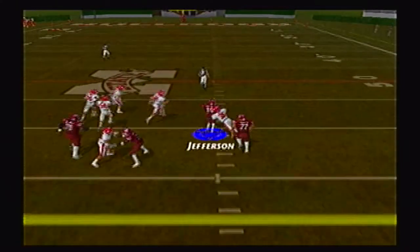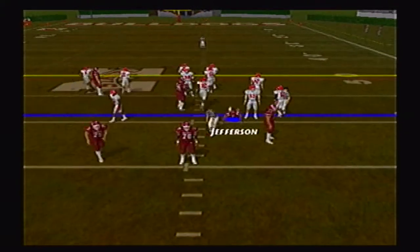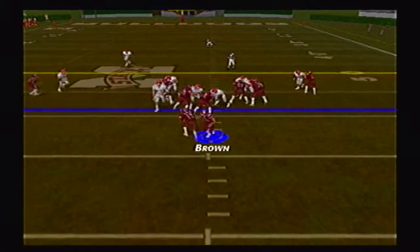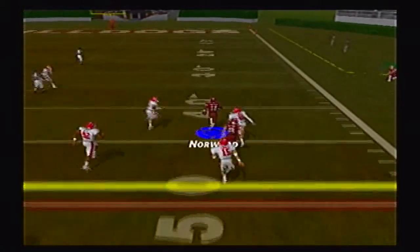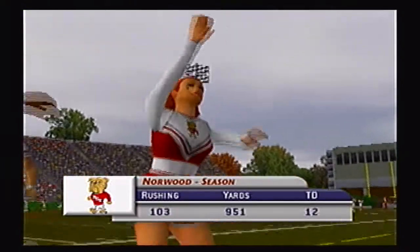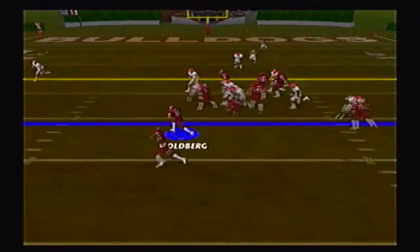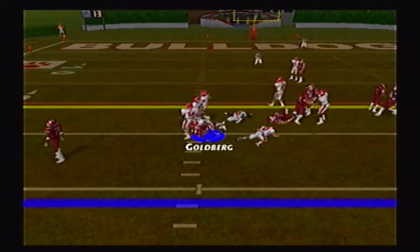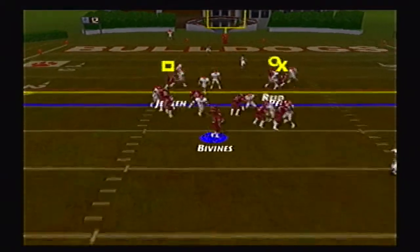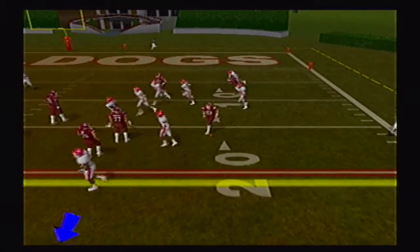Jose Jefferson gets an option carry, breaks a tackle, down to the 41 yard line — a nice carry for the sophomore wide receiver. True freshman walk-on receiver Lee Brown is in the game; he hands it off to Norwood who just breaks loose into the open field down to the 31 — amazing acceleration by Jarius Norwood, now just 49 yards shy of 1,000 on the season. Scott Goldberg comes in at quarterback — wide receivers getting a lot of work at quarterback in the third quarter. Then Ray Ray Bivens is in at quarterback, looks to throw, but the pass is deflected away — lucky it wasn't picked off.